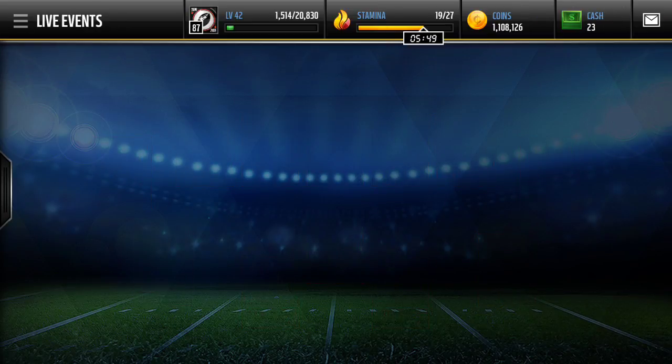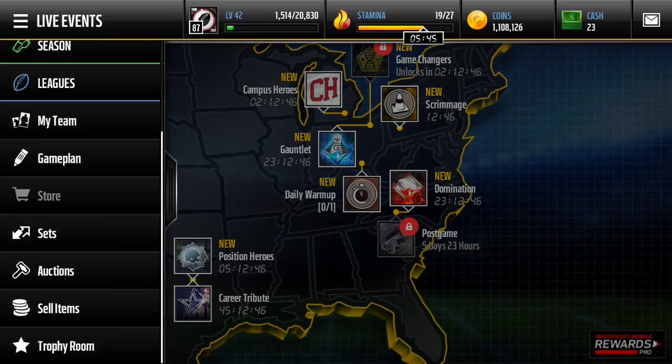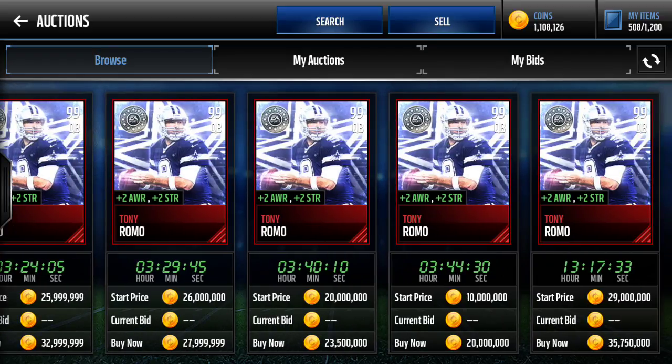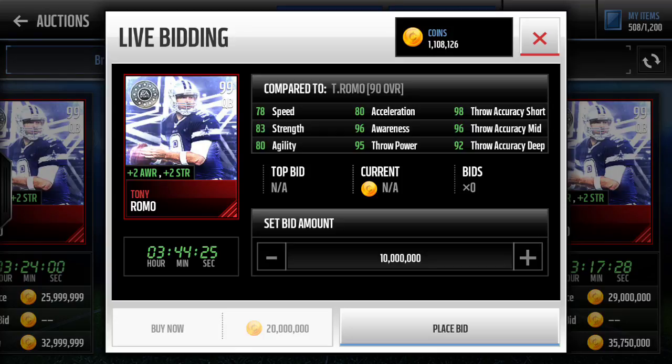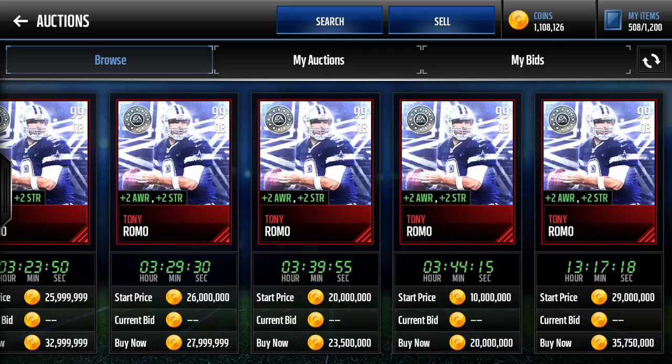So we'll go ahead over to the Auction House and I'll show you guys how much the new 99 overall card is going for. As you guys can see, the cheapest one is going for 20 million coins. There's his stats right here: 96 Awareness, 95 Throw Power, 98 Throw Accuracy Short, 96 Mid, and 92 Deep. Pretty crazy stats, and Plus 2 Awareness and Plus 2 Strength is pretty good as well — the Awareness is obviously great.